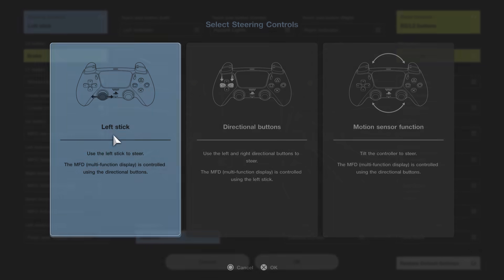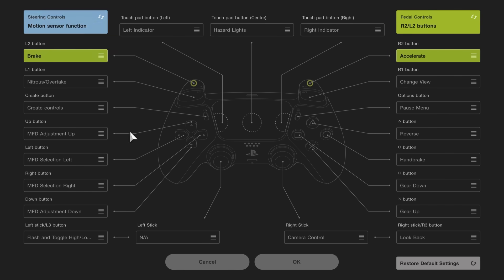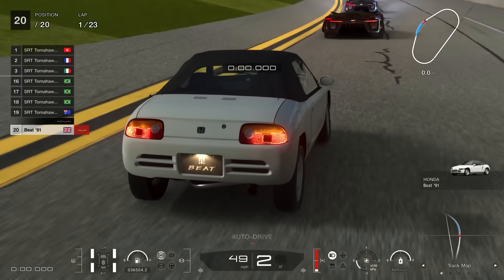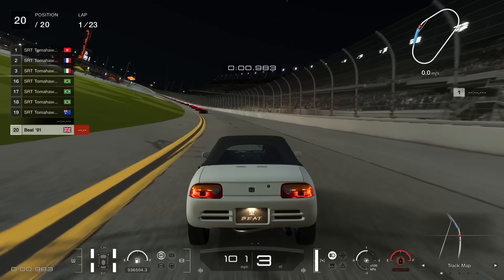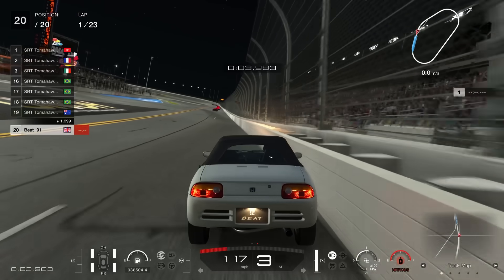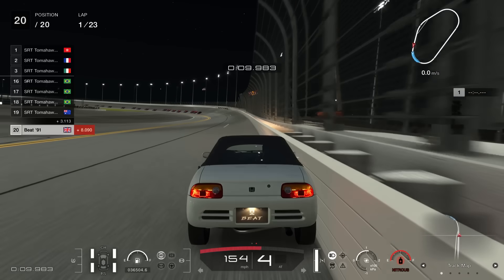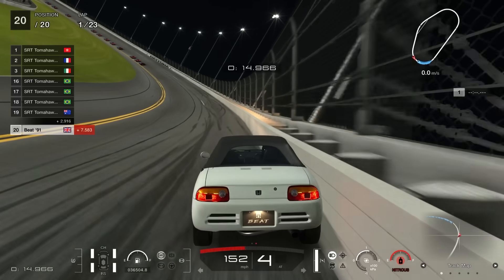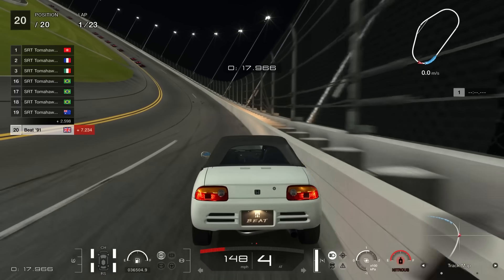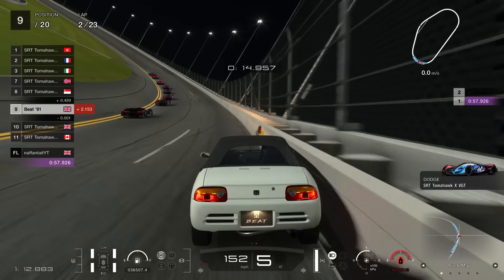The best way to do this AFK is to ensure that you've got the motion sensor function on — go into controls and turn that on. Then just ensure you've got something slipped under the left-hand side of the controller so that it very slightly tilts to the right. This way the car will run the wall the entire time and won't lose too much speed. It reduces the chances of stick drift and allows the car to run much faster overall — there's around a three to four second difference depending on how far the car is pushed up against the wall.